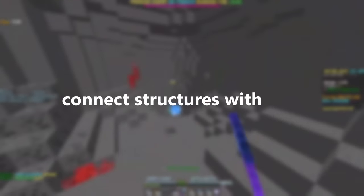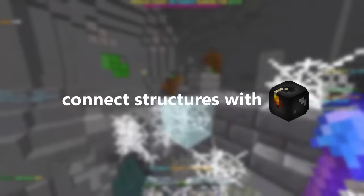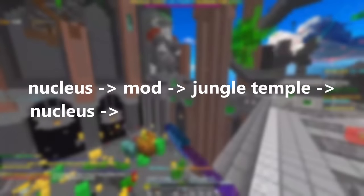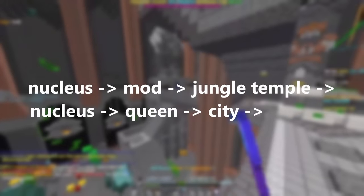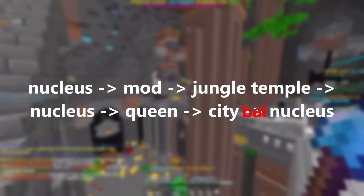For setting up, what I do is connect all of the structures with tunnels made from Bob-ombs. Since Bob-ombs explode such a large radius, it makes it really easy to teleport through the tunnels, and it's much faster than running. I usually do nucleus to Mines of Devon, to jungle temple, to nucleus again — you'll see why later — and then to the Goblin Queen's Den, then to the Precursor City, then finally back to the nucleus. Wherever Bao is, I just make a detour for it between the structures.